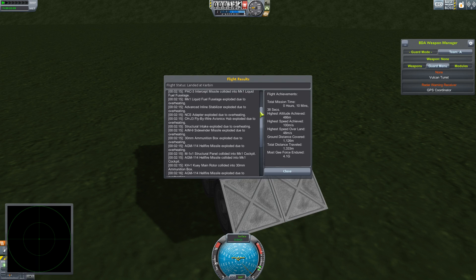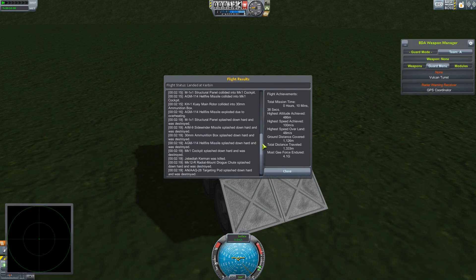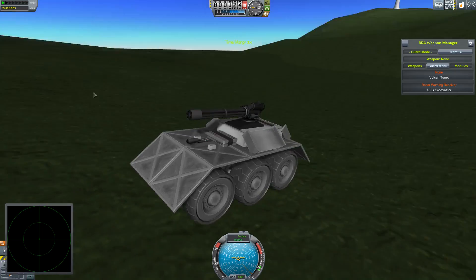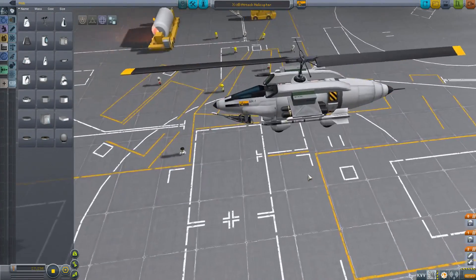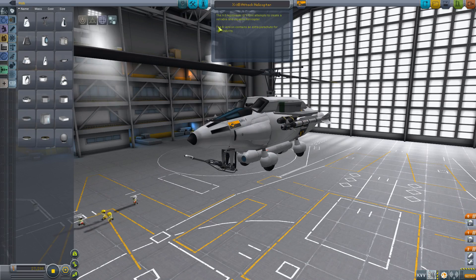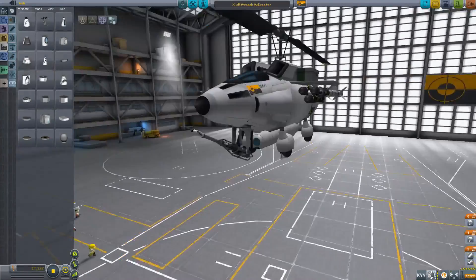That's when we took it out. Liquid fuel fuselage — I don't think it had one of those on it. That's when we got hit at 2:15, which took out most of the things on our ship — all happened at 2 minutes 15 seconds, and then we fell into the water. Let's actually launch a new one. This is the X3B attack helicopter. The B is for the extra parachute. The X3 represents our first attempts to create a reliable and capable helicopter.